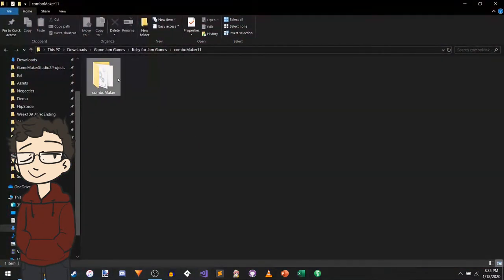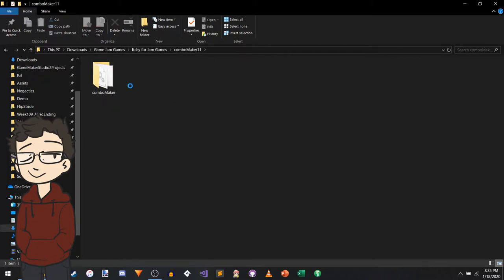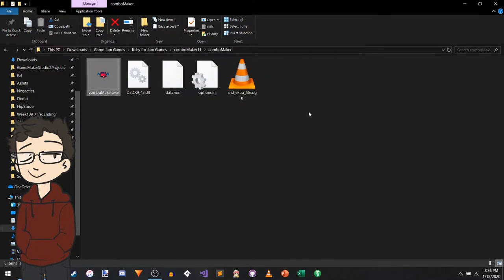Let's try this out. I have to click through - I know it's really stupid and silly. I wish the game files were in this folder when I unzip the downloadable exe. Very Game Maker. Sound, Extra Life, Combo Maker. Nice icon. Really cool. Here we go.